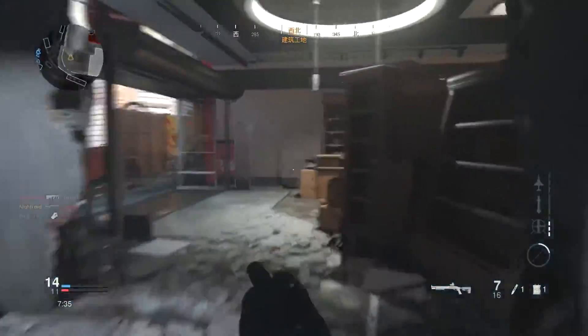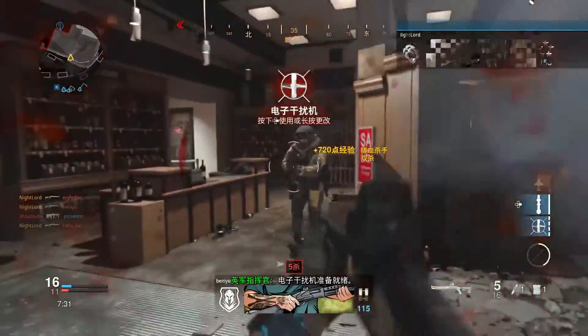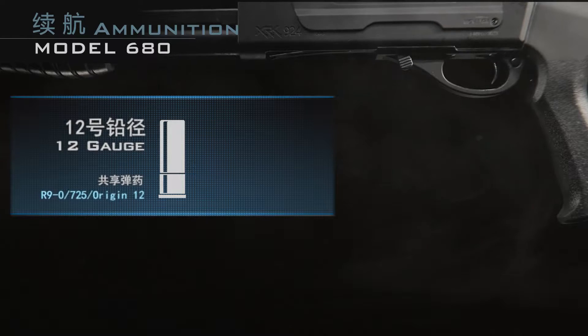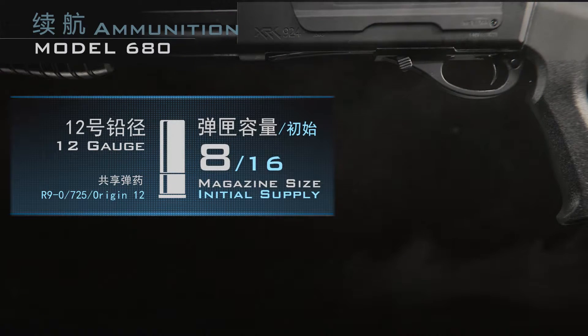其他更适合盲射的霰弹枪正好相反，不过好在差距并不大。在续航方面，M680使用12号径霰弹，和本作所有主武器中的霰弹枪共享弹药，但不兼容于.357舌弹以及步枪下挂副警长12号弹药。